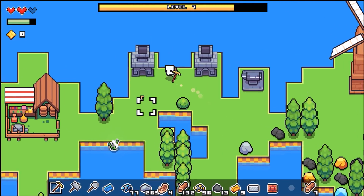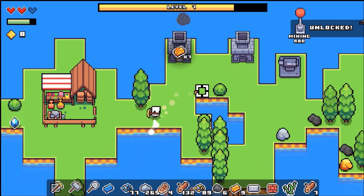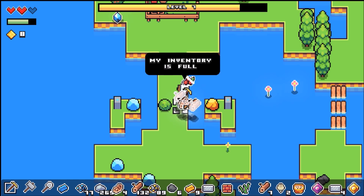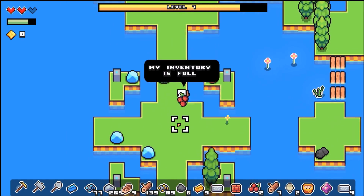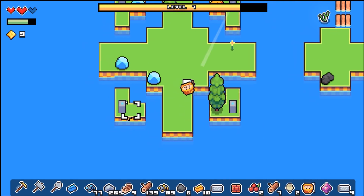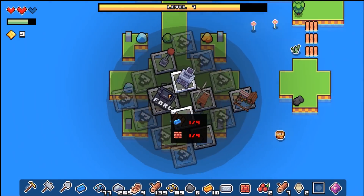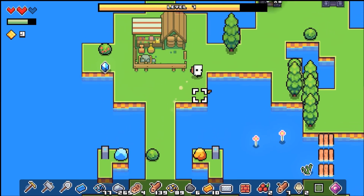I want to go ahead and throw my new ingots in there. We unlocked — a mining rod. What does that do? What are these things? Get out of here, seaweed. What's a mining rod? One steel, or four steel, eight bricks. Okay, let's go make those real quick.